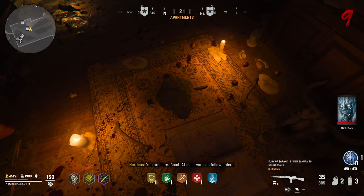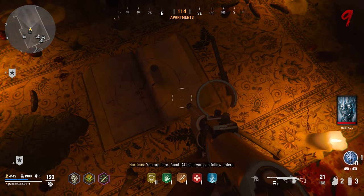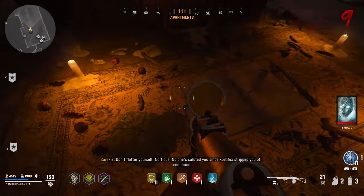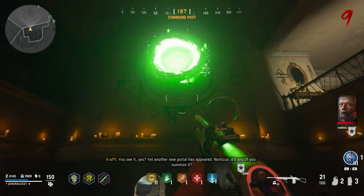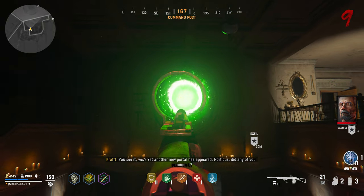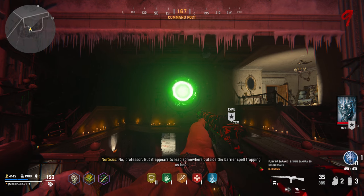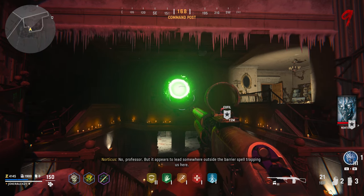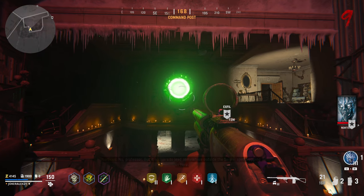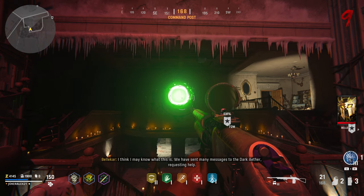Once all the entities have finished talking you will then have a brief bit of dialogue from Kraft telling you that something strange has just happened over in the command post building. Head over to the command post building, walk up the staircase, then turn around and look at the wall — you will see that there is now a brand new green portal that has spawned in the middle of the air. You will then get a load of dialogue from the entities and Kraft once again. Once all the dialogue has ended, that is the end of the main easter egg here on Doranfang.